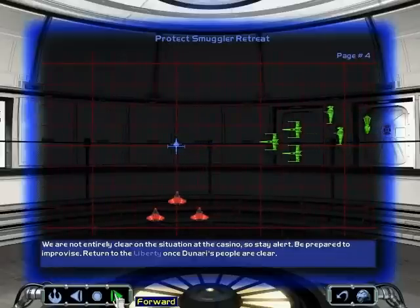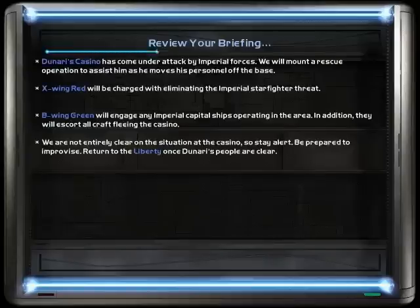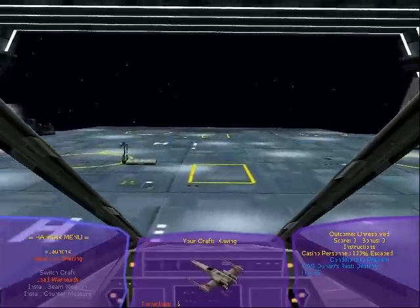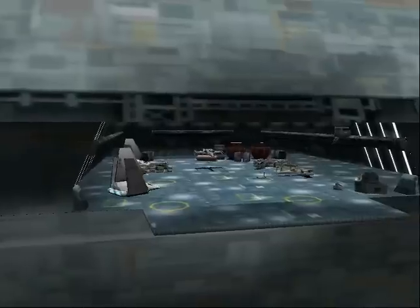We are not entirely clear on the situation at the casino, so stay alert. Be prepared to improvise — it's what I do best. Return to the Liberty once Denarii's people are cleared. Denarii's casino has come under attack. Alright, improvise. Torpedoes — not perfect for fighter interception, but whatever.